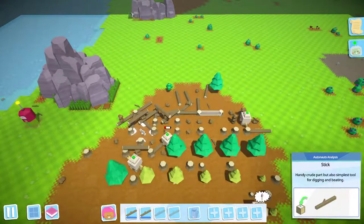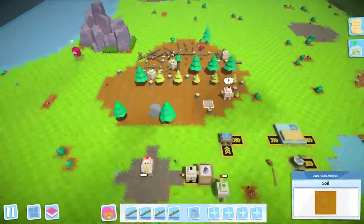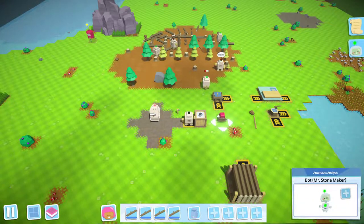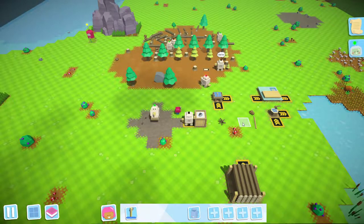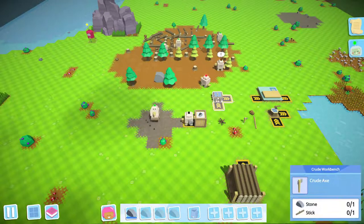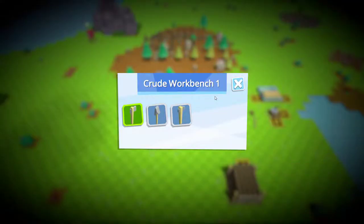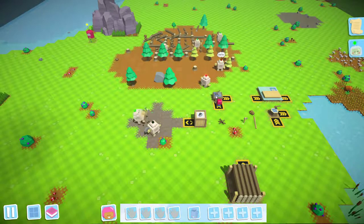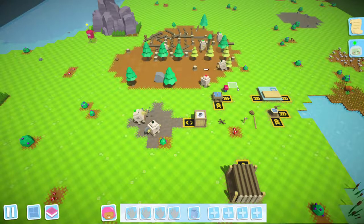There's one, there's another one, because we're gonna need tools. And then I'm gonna go wind you up so you can continue digging. There's a pickaxe that I lost earlier. So let's go get a stone. I need a shovel. Go dig holes, please. And you need wound up.